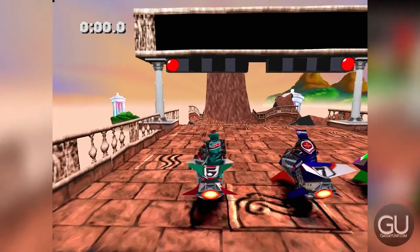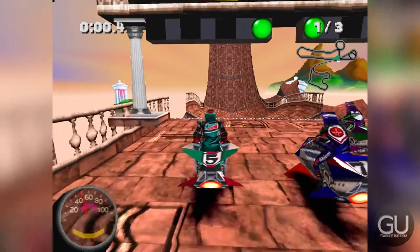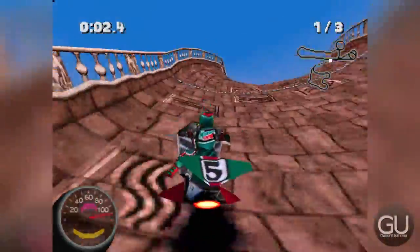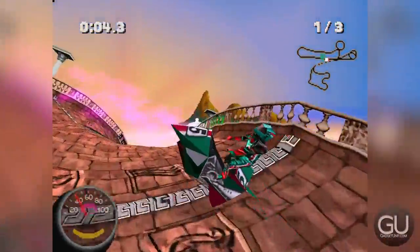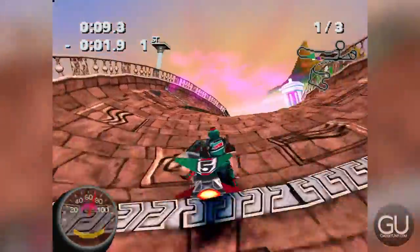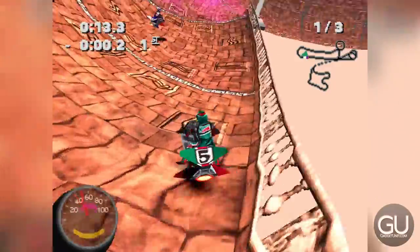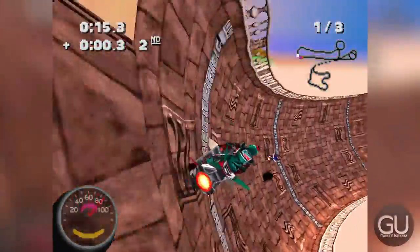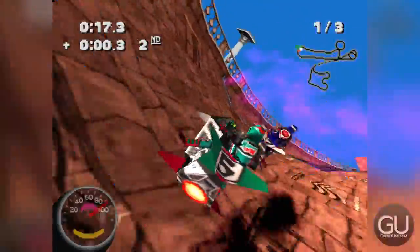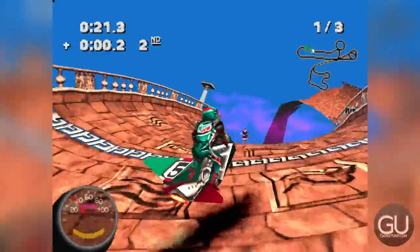Alright, so this track essentially takes place in heaven — that's what this is supposed to be. I'm somehow in first. Fortunately, if you do go high up in the air you can hold Square to slow down so that you don't actually fly off the track.